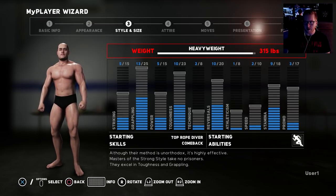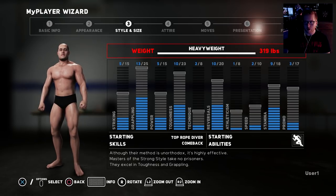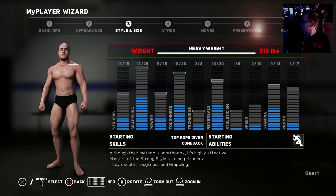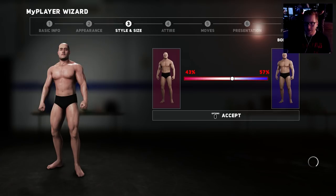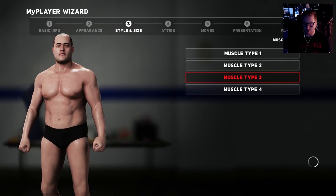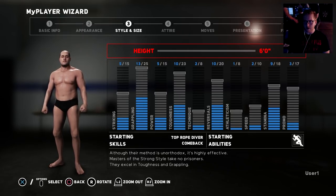Your weight class acts as an additional attribute point modifier on top of your selected class, so some fighting styles have more weight classes available than others. You can't go super heavyweight but you can go light heavyweight or heavyweight. Light heavyweight is down on grappling and toughness and up on athleticism and technique. We can mix our style here — bringing back dad wrestling. We'll go with the muscle type that has veins. None of the body customization changes actual stats.